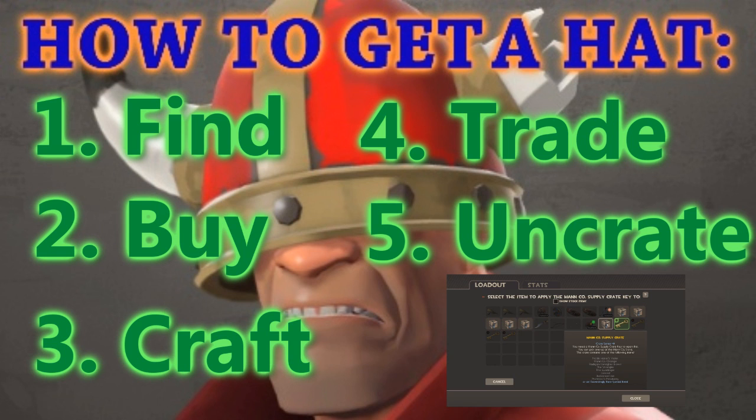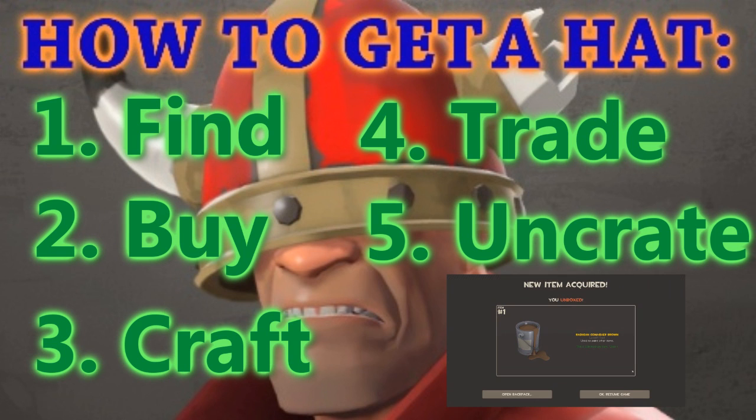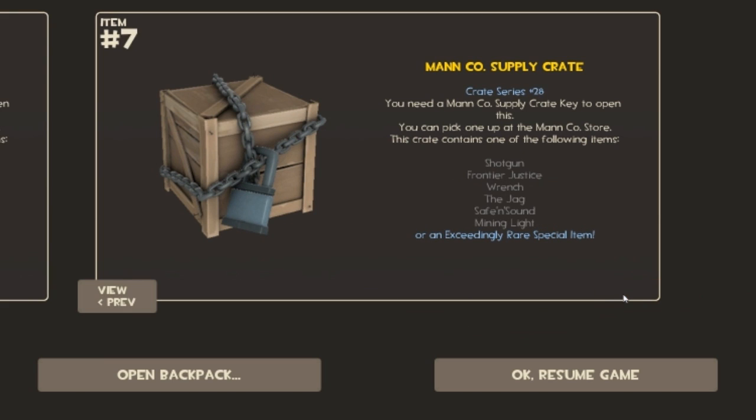But if you've seen my previous video, then you probably know I'm not going to show you how to uncrate a hat, because it doesn't turn out very well. Now, finding a hat is pretty simple. Just play the game and wait. You'll probably find a hat sooner or later. Or you'll end up like me and find six fucking crates in a row. Fucking crates.